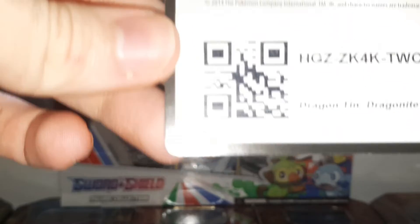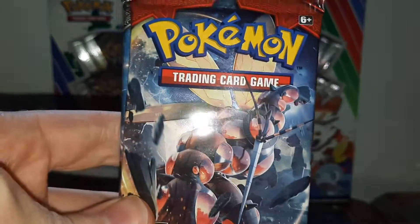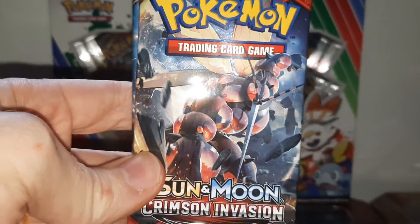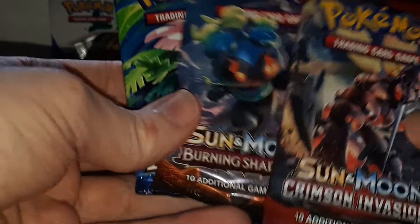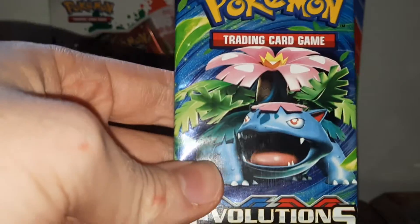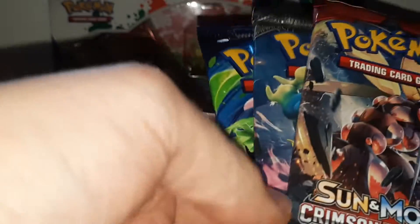Here's the code card for you guys. Let's see what the sets are — I hope it's not Steam Siege... it's Evolutions. Not the best, but it's got Burning Shadows in it so there's a shot. Like I said, a few months ago I got three for three: I got a Full Art Brock's Grit from Burning Shadows, a Sophocles Full Art from Crimson Invasion, and a regular holo. So it wasn't bad.